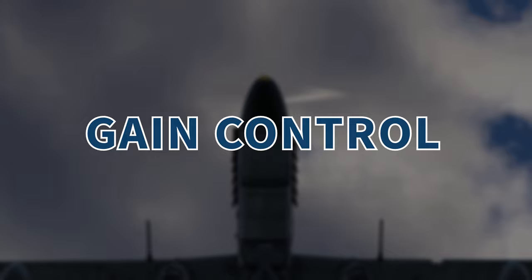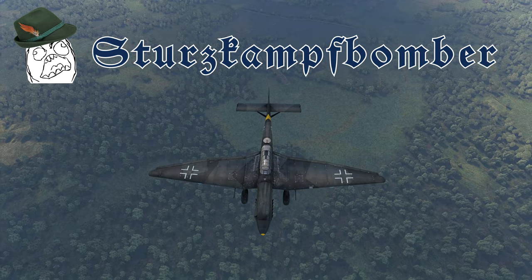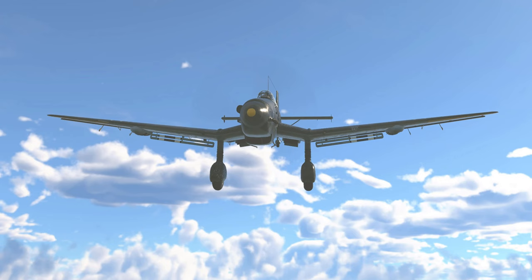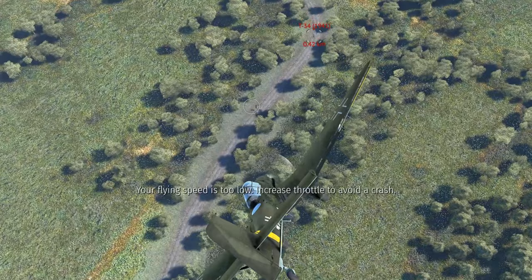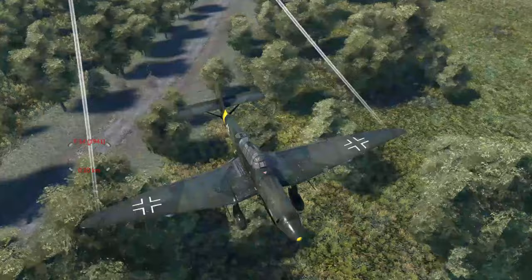The first way is to use a plane with air brakes, like the Stuka — which is short for Sturzkampfbomber. Air brakes are extendable and will slow down your plane in a vertical dive. This significantly reduces the probability of pancaking, and you're able to get closer, which makes it easier to actually hit your target instead of just blowing up some dirt and trees.